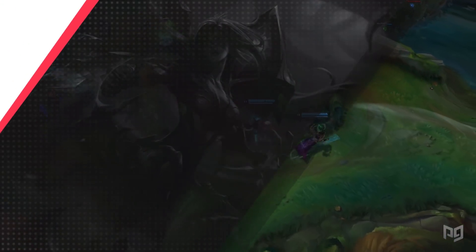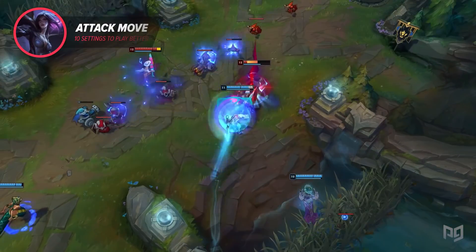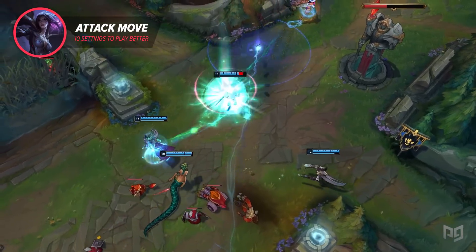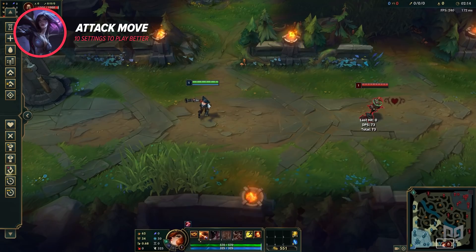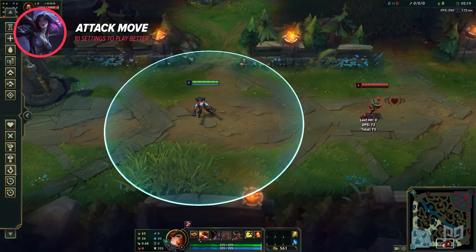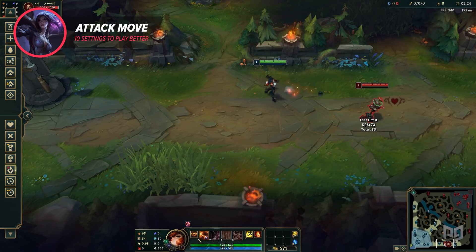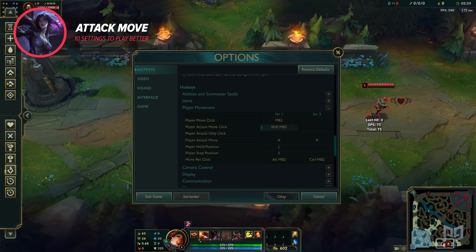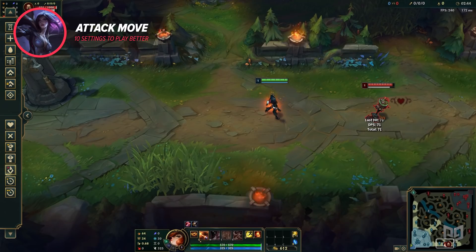Next, we have Attack Move. Attack Moving makes it so that you move towards your cursor's location, but attack the enemy either nearest your cursor or your champion, which is controlled by another setting in the game category of the menu. When using Attack Move, there are two options: Player Attack Move and Player Attack Move Click. With Player Attack Move, using the assigned hotkey changes your cursor into a targeting reticle, and left-clicking issues an attack move. Player Attack Move Click cuts out the need to click, so it's almost like quick-casting your attack move — smoother, and in my opinion, just better in every way.